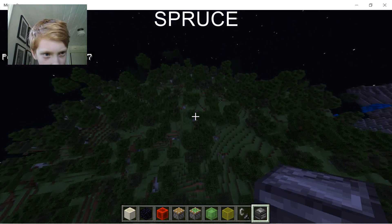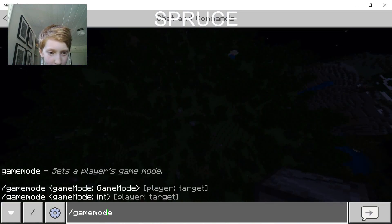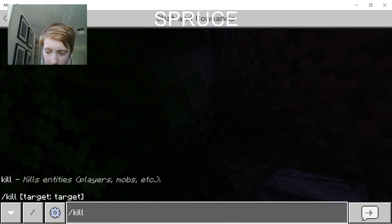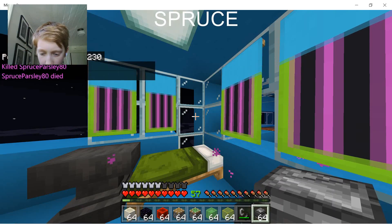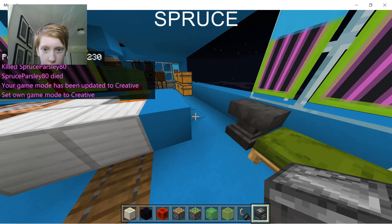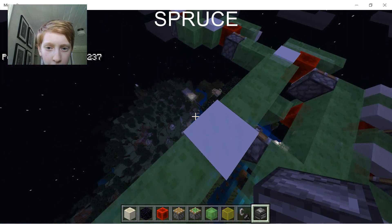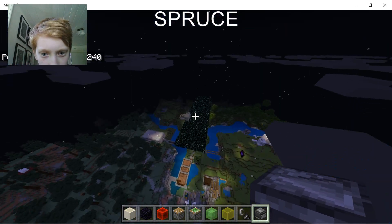I'll just have to quickly switch to survival and die — sometimes I have to die in order to get home. So, out this way, this is a plane that Sebastian built, and out this way is our massive vendor portal. See it down there? It's huge. Now we're going to fly into it.